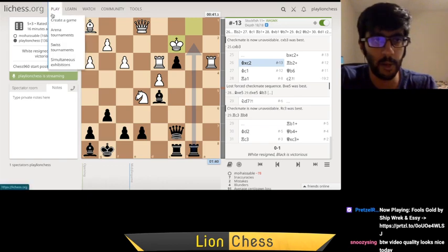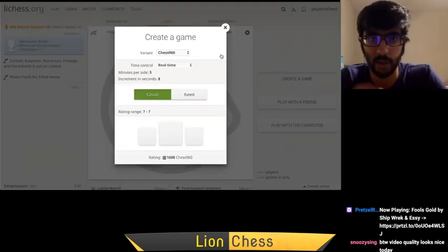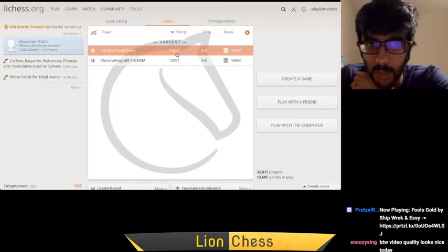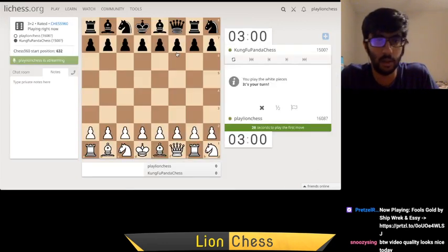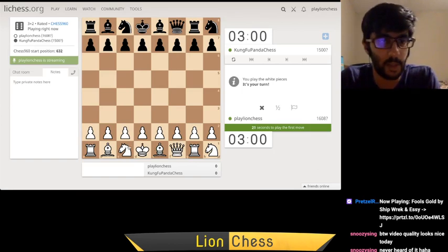Two games in the pocket, onto the third. Let's play this guy — Kung Fu Panda Chess. I said 'under the river' — yeah, I just made that up. Weak points: no weak points — wait, this one's weak. Let's attack it right out the bat. Maybe he misses it?